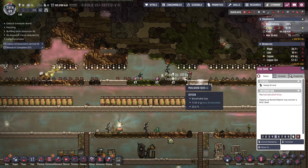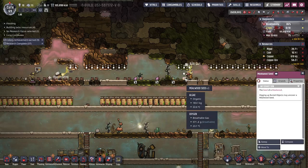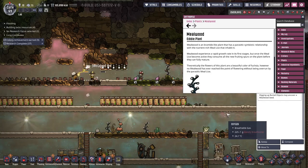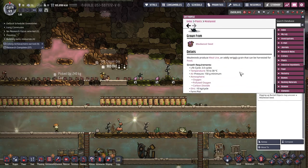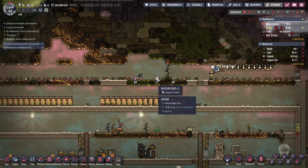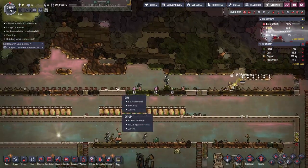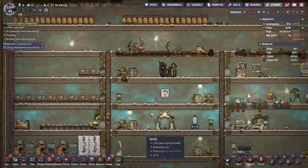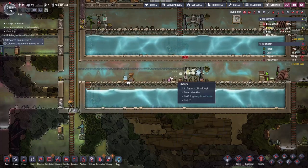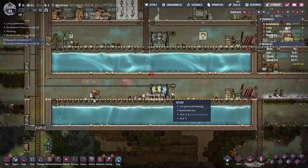I don't think mealwood seeds can grow in hydrogen gas — they need oxygen or polluted oxygen or carbon dioxide. So we'll just have to be careful to make sure this whole thing doesn't fill with hydrogen gas, that there's a little bit of oxygen down here for the friends. I'm going to shut this off for now — oh no, this one has yucky lungs — until the gas kind of regulates.